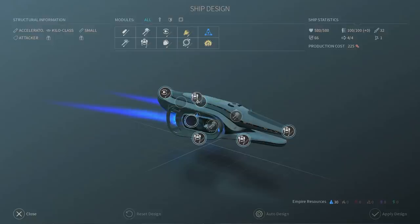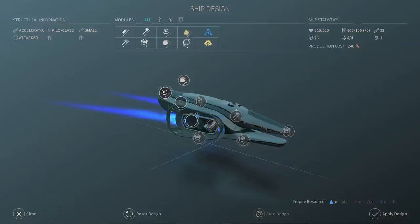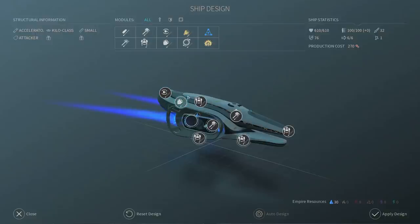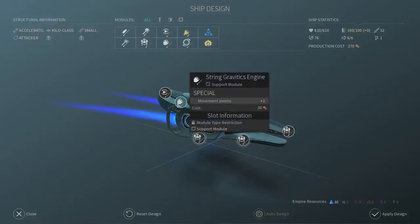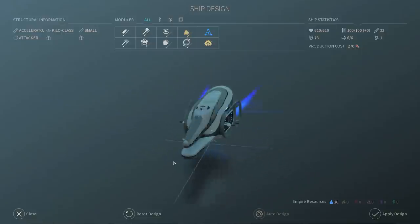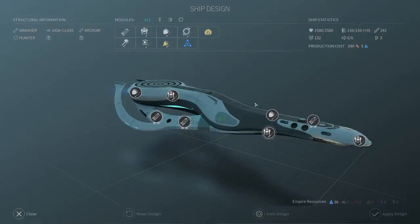What I can do is give it a little bit more armor so that it can be somewhat defensible, and I can also give it an extra engine. Extra engine — how much is that? That's 30 industry, that's quite a bit, but I need the extra speed quite badly as well. Let's just stick with this particular design and apply it. And as for the big ship, let's edit it slightly and see what I can do.